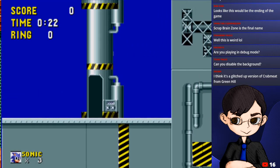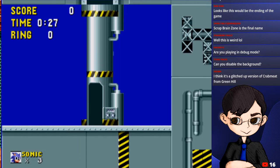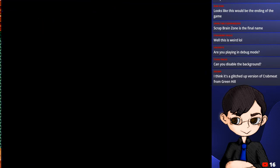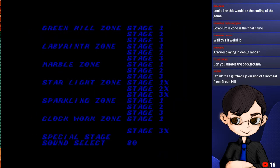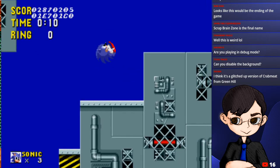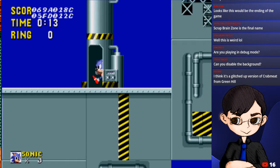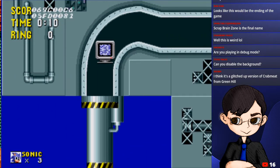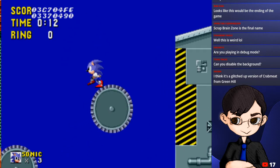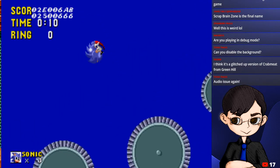Normally this suction tube would suck you up and take you higher, but that thing's not active. Going back into debug mode because I forgot. Clockwork Zone Act 2. These things are supposed to spin but they're not doing it.